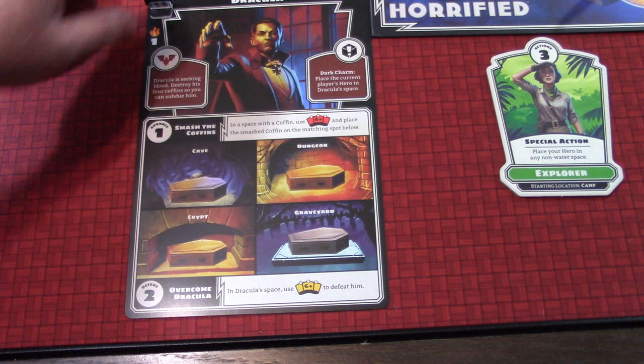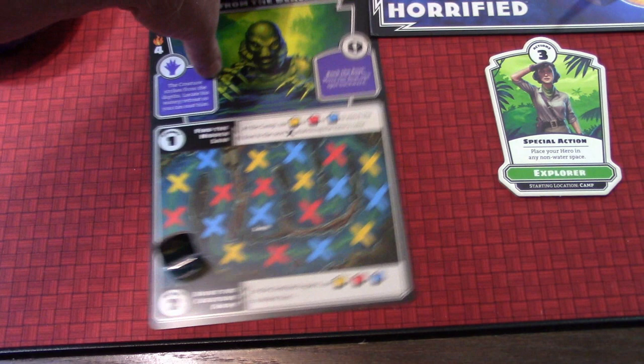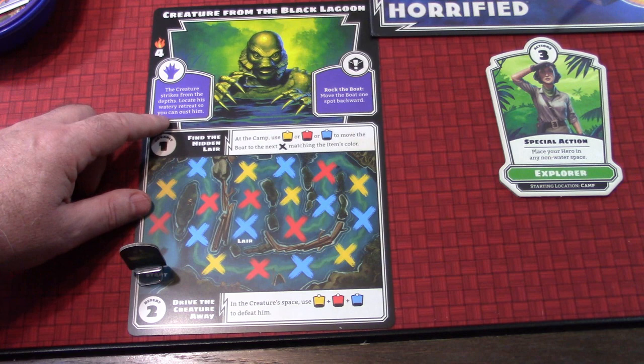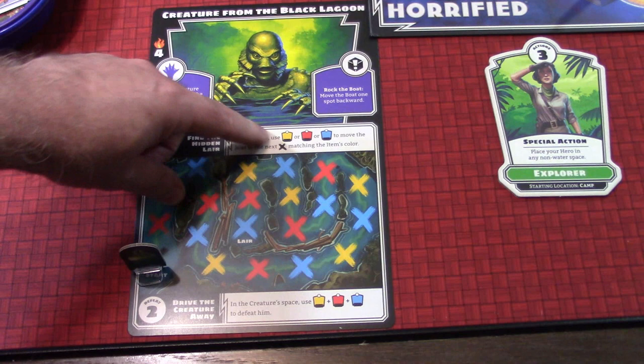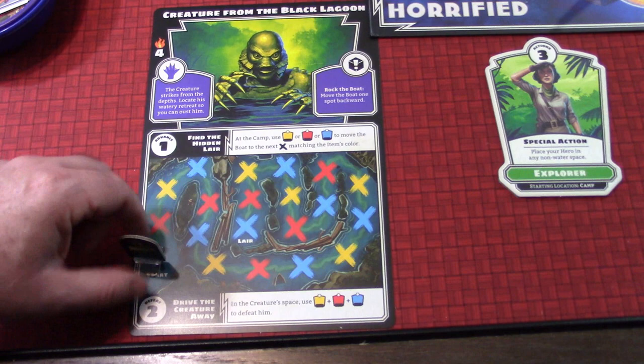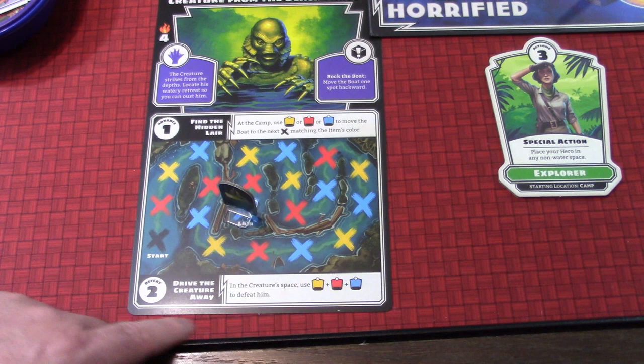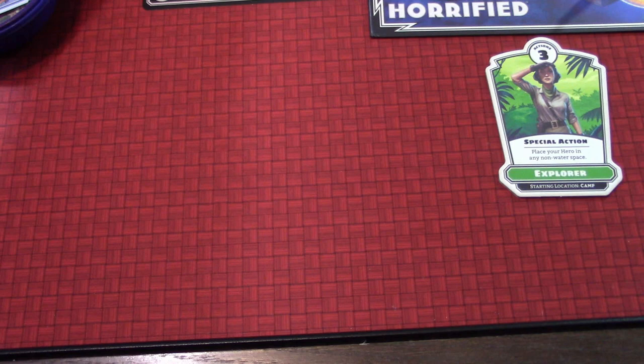The Creature from the Black Lagoon is very different. The creature strikes from the depths - we have to locate his watery retreat. At the camp we use a yellow, red, or blue token to move the boat along the river. Once we reach the creature's space, we may use a yellow plus red plus blue to defeat him. We have to make as much progress on that as we can.